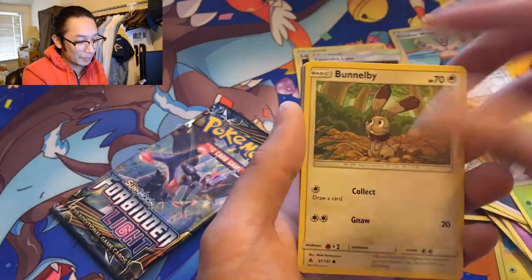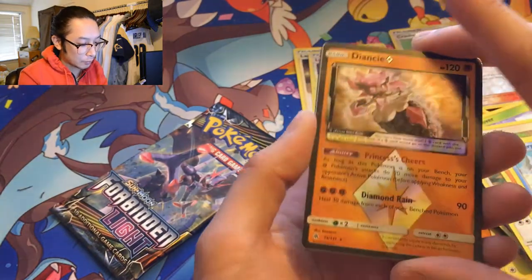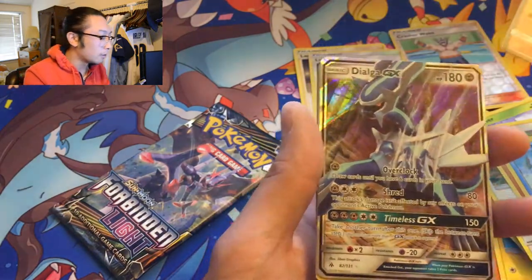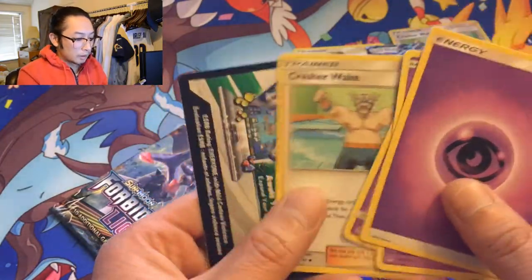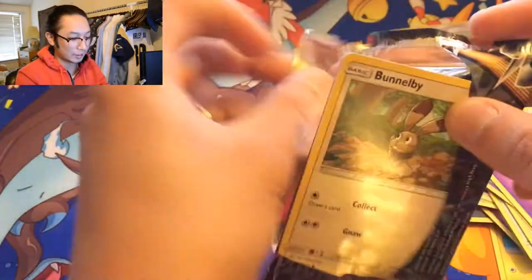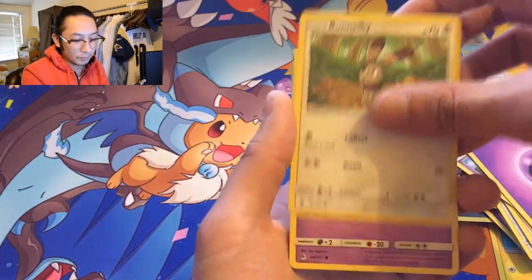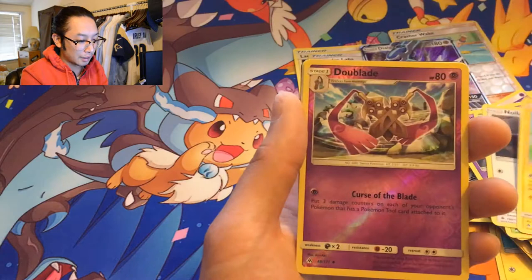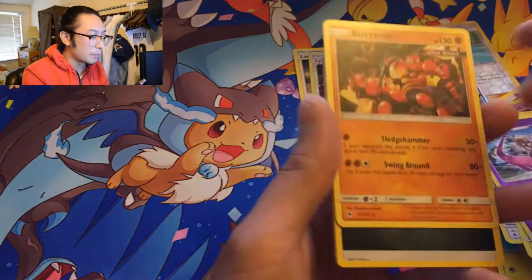Cubone, Snover, but it'll be Vanillite. Bergmite. Diancy Prism card — our first one, along with a Volcanion from yesterday. And another Dialga — we pulled this yesterday, that's garbage. Last pack, can we get something amazing? Probably not, our luck with Forbidden Light is horrible. Noibat, Magnemite, reverse holo Double Colorless, and a Buzzwole.